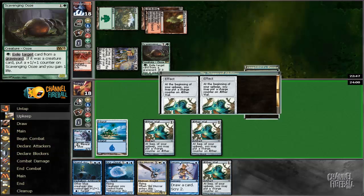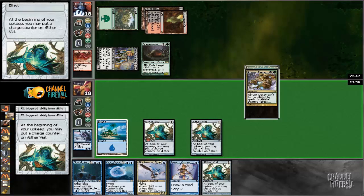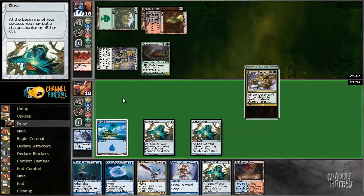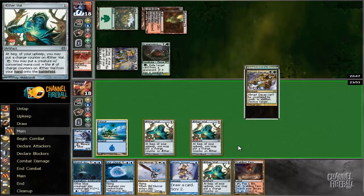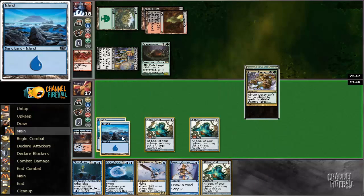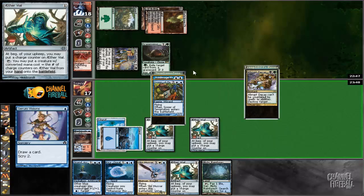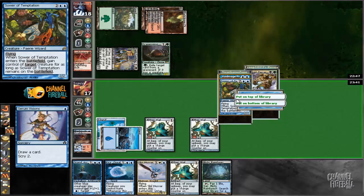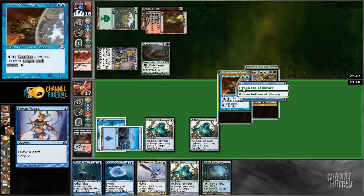I could play another Vial. I'm interested in getting a basic right now so that we can Serum Visions without worrying about shuffling stuff away. Void Mage Prodigy — I like it because we'll have a Vial on two, and then Sower of Temptation seems like the way we could maybe win this game.